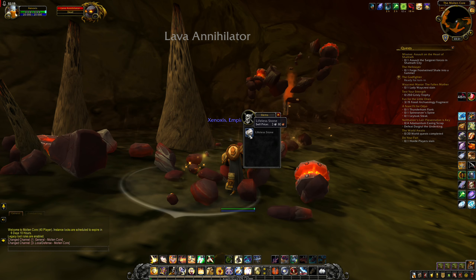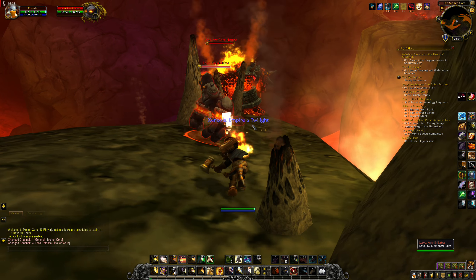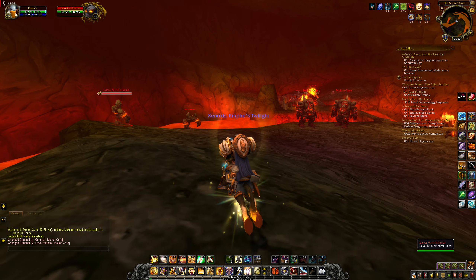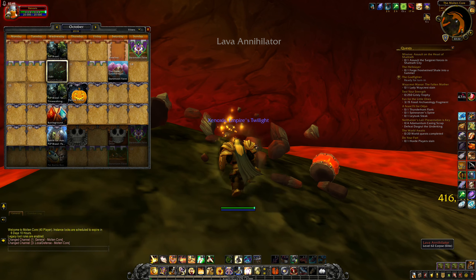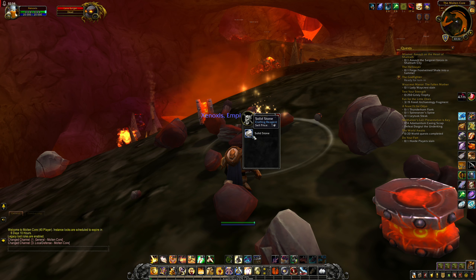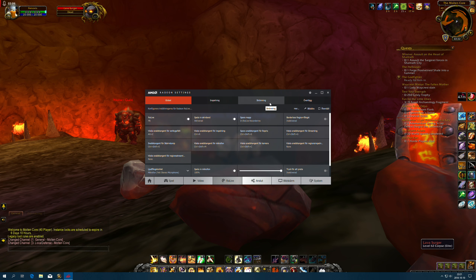I kind of wish they had added some kind of new version of Molten Core that you could do — maybe in an expansion at some point. Maybe like a Caverns of Time version, a newer version or something. I believe you can tame the ancient Core Hounds if you come here with a Hunter. Like these patrols — I don't know why it's still not showing up the info there that it should, because I did set it to have that activated.